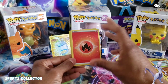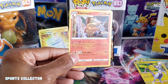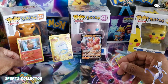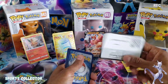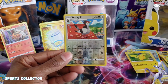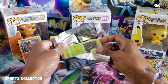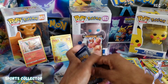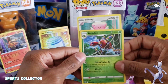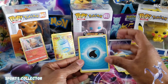Starting off a little bit slow — come on, let's get some luck. Charizard! Charizard holo — not bad. We need a little bit more magic though. Zapdos holo. Come on, let's get something. Blissey — got a Blissey holo. We need a V-Star or something.